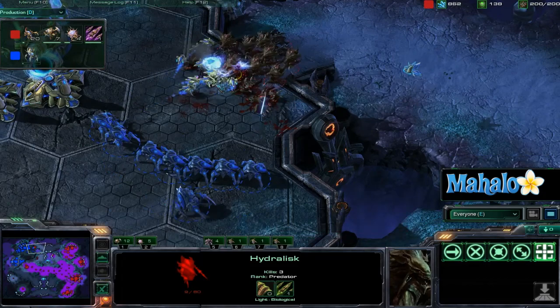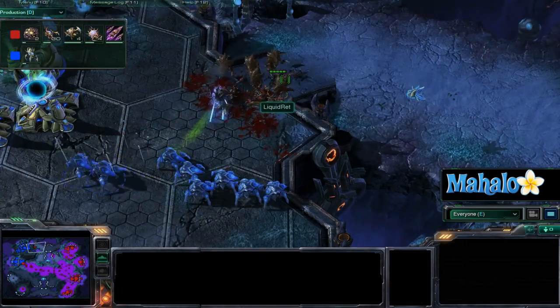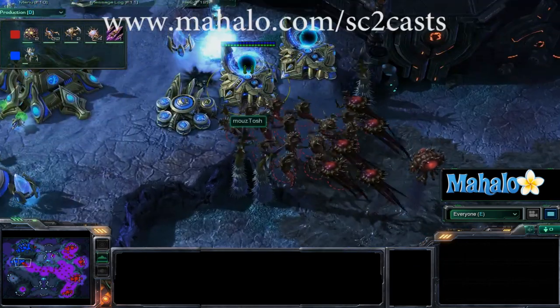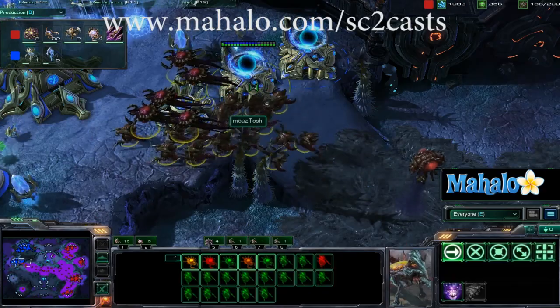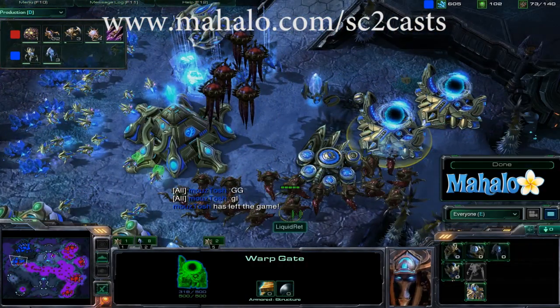Tosh is now bringing in the probes to try and finish this attack off, but he's just going to lose a lot of probes and fall further behind in the economy. His front door is being attacked too — it was a two-pronged attack from Ret. I just don't think Tosh is going to be able to defend that. There's the GG, and Ret takes it.